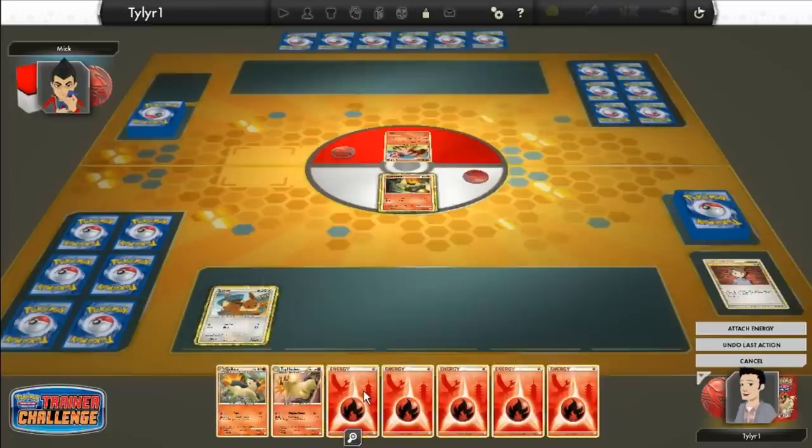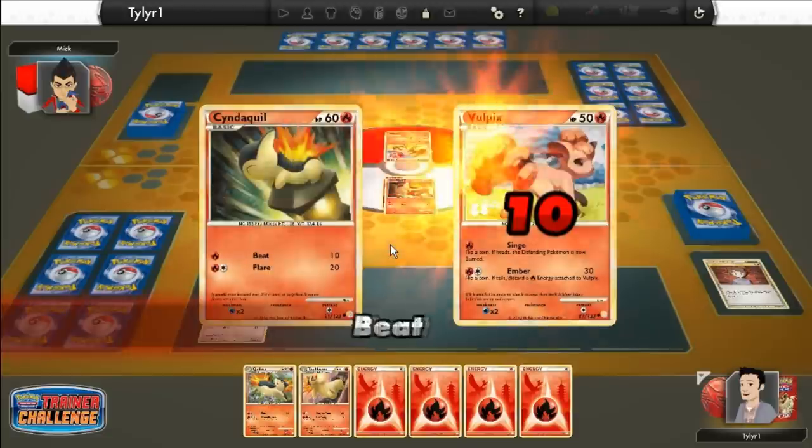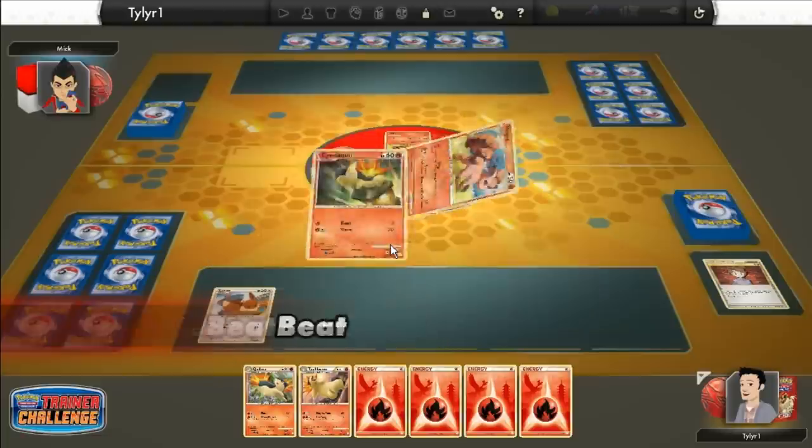So I can evolve my Cyndaquil really easily here. So we put the Eevee down. We're going to attach a fire energy to Cyndaquil up here. He only got one Pokemon too. Oh, he's a fire deck too I think. But yeah, he's a fire deck I guess. So we're going to do a beat attack right off the bat here and beat his Vulpix to the ground.